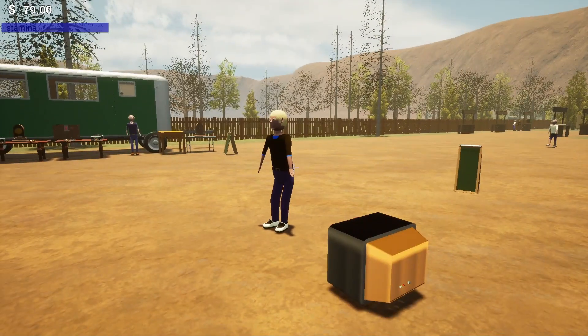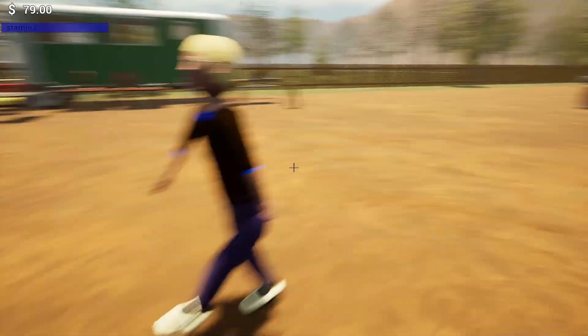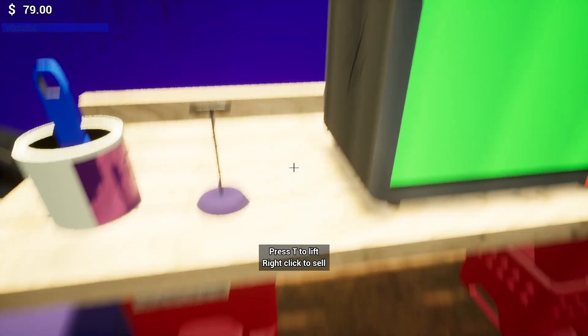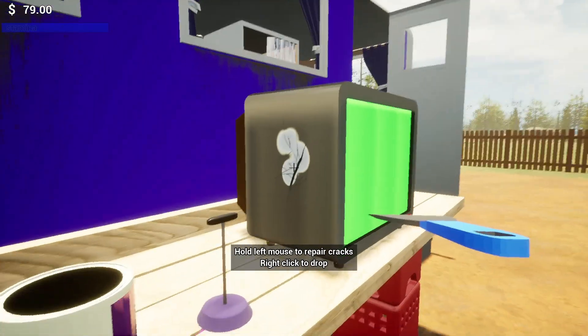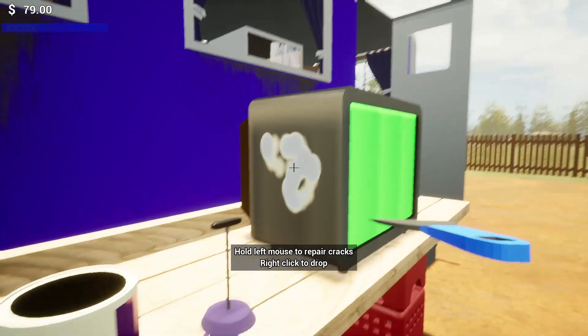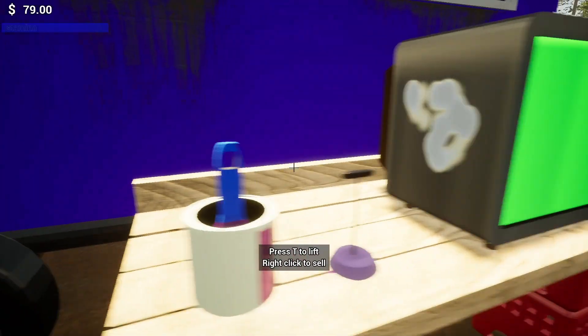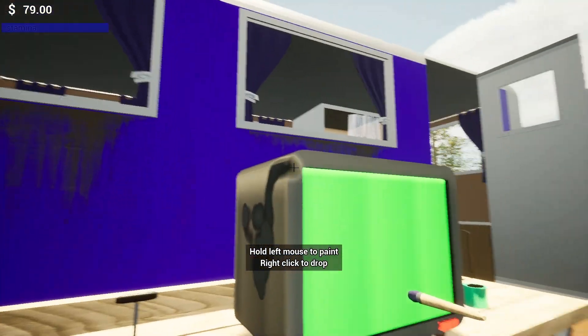We've got a customer — he's looking at it. He'll get a symbol over his head if he wants to talk to me about it, but it looks like he didn't. You're gonna have to be paying attention looking for customers to see if they're gonna buy your stuff — they might just walk right by, but sometimes they're gonna buy it. It might be overpriced too.